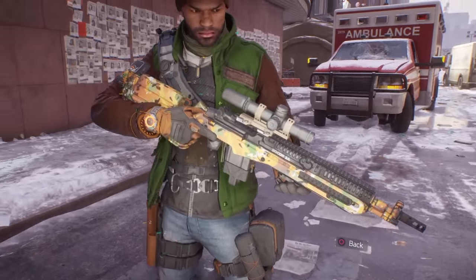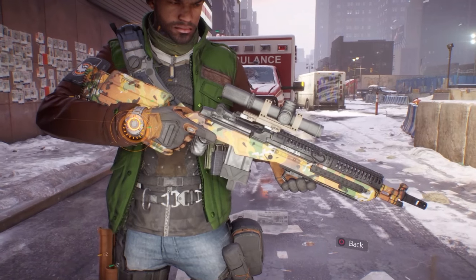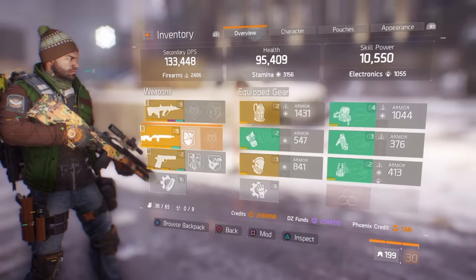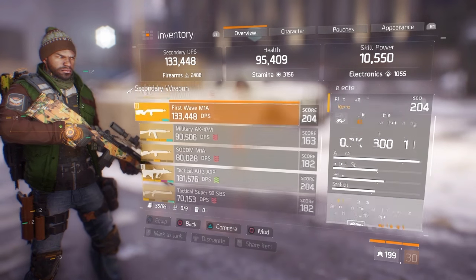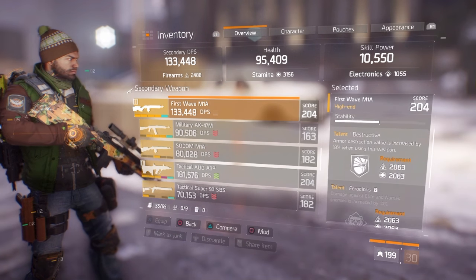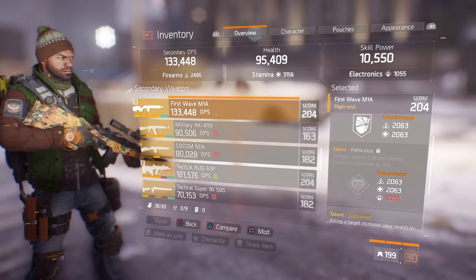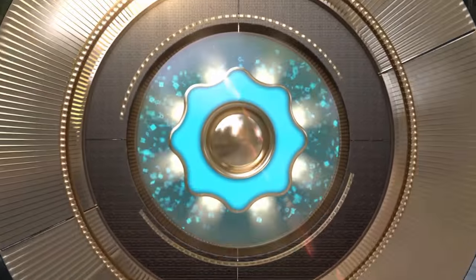Hey, what's up everybody, it's your boy CarPro here with another Division video. I'm going to be showing you a weapon review of the First Wave M1A Marksman Rifle. I got this as a blueprint in Dark Zone 4 — the weapon finish. Got the DPS up to 133,000 and the damage up to 50k with those beautiful talents unlocked.